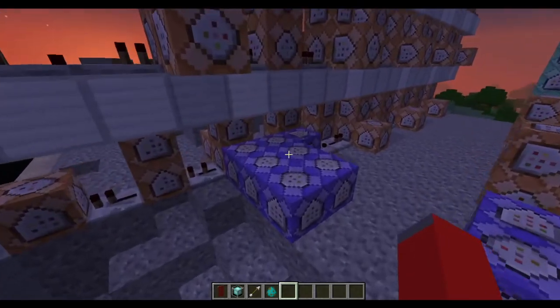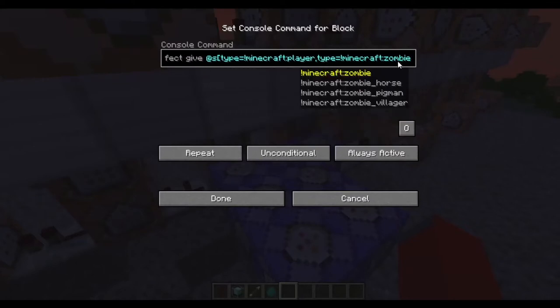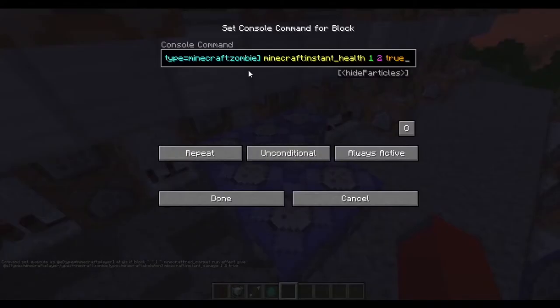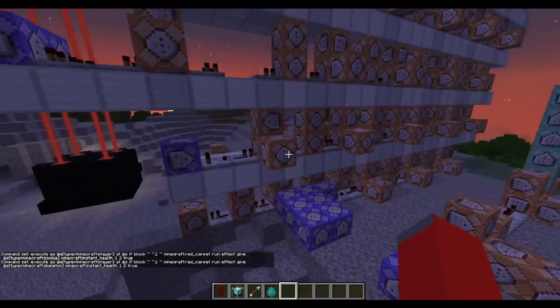How I did the damage was I did an execute as nearest entity type equals anything but the player — when you put an exclamation point before the Minecraft colon player, it's going to be looking for anything but the player — and it's going to execute at that entity. It's going to test if there's a block in its head or chest, and if the block is red carpet, it'll give an effect to that entity. Using @S — the entity you've already defined — it's going to give it instant damage for one second with an amplifier of two, and hide the particles. So if red carpet hits one of those mobs, it'll give it instant damage 2. I also had to do instant health for the zombies and skeletons, and the same for the gray carpet. That's pretty much all for the lightsaber throw.